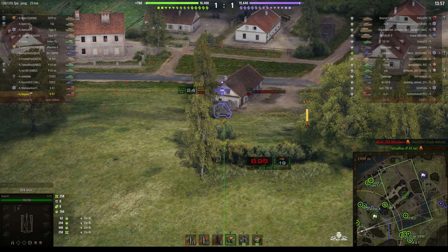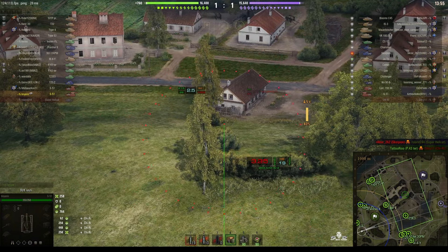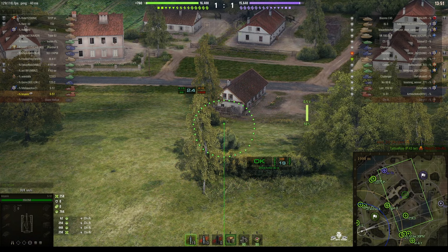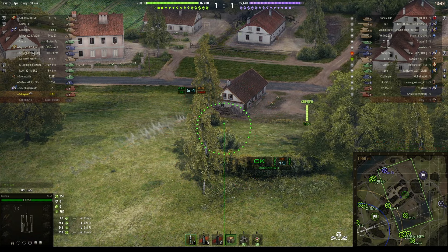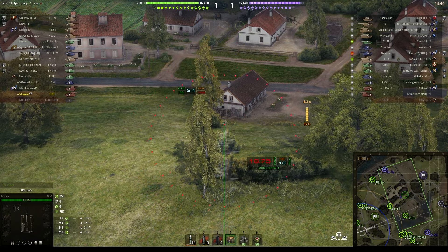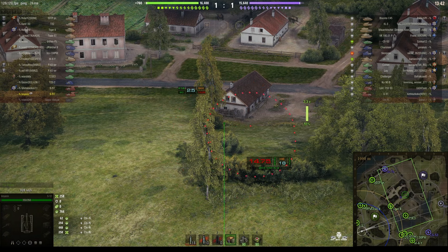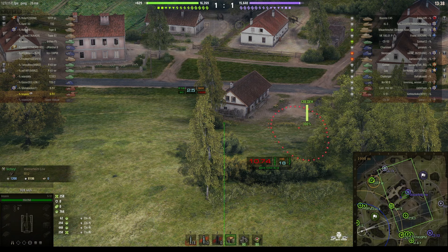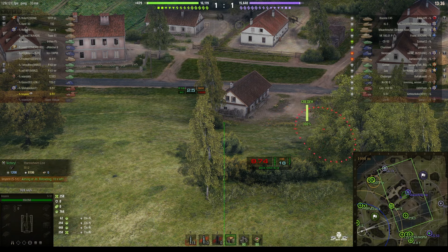We can now see a Scorpion who's popped up on the east side of the map behind the tree line. And he just took a round from our other arty — there's another S-51 on our team and we got a hit as well. Two hits on the same target, which means the other arty on our team is going to be very happy indeed because that means he got a load of stun assist.